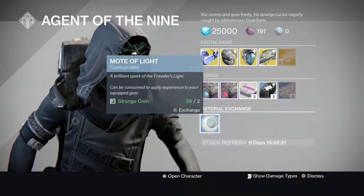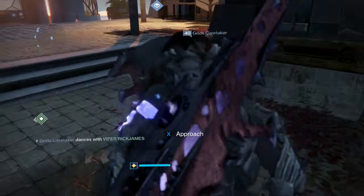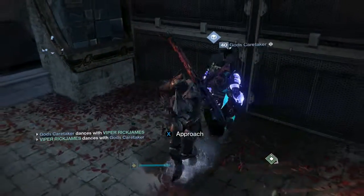You get the Three of Coins — I don't use it, doesn't do it for me. You get the Glass Needles, don't need it. And you get the Mote of Light right here. Let's see what he's doing — he's just fully still dancing up and down. I'll dance with you a little bit.